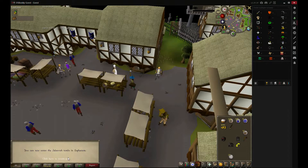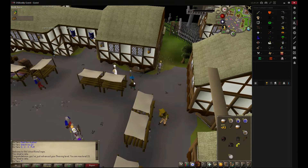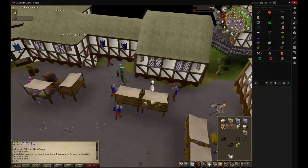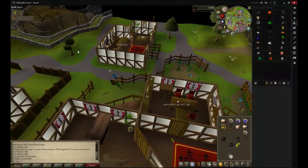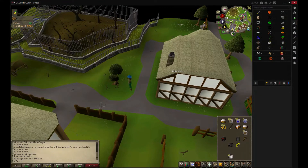21 thieving - that's very nice because that's also a requirement for another quest which we will do after this one. Now you're caught, so I go around. Three cakes should be enough for now. Now on the way to the maze we will cut six normal logs.